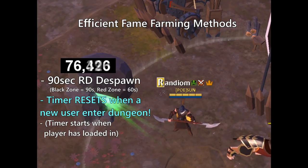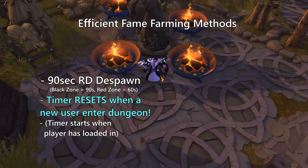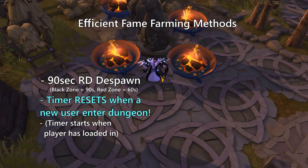If you enter and then exit immediately, the timer will only be 45 seconds long. Since I like to fame farm with high tier gear for more efficiency, I wait at the entrance after I zone in until the gate is closed. This decreases the risk of getting jumped, since you can zone out if someone zones in.